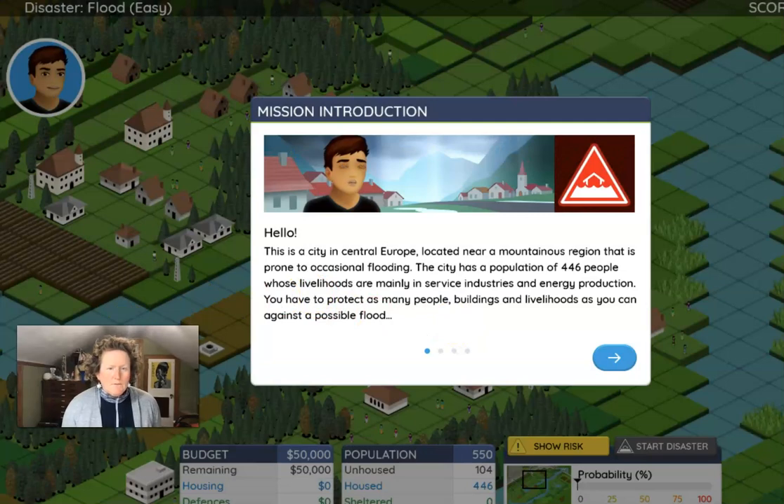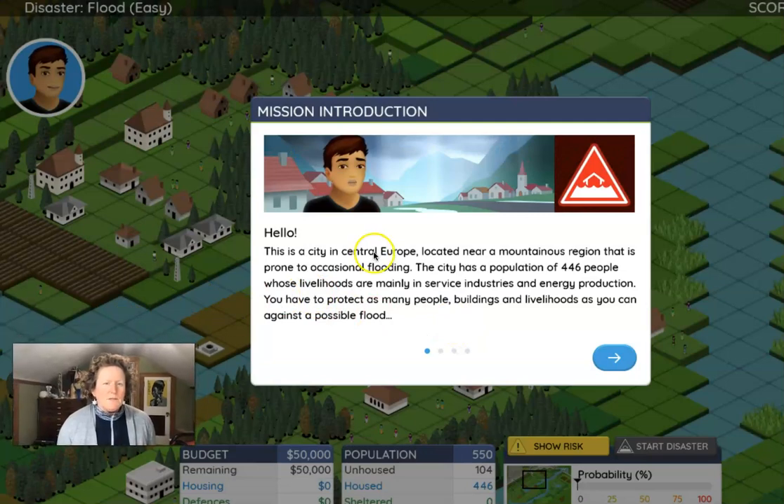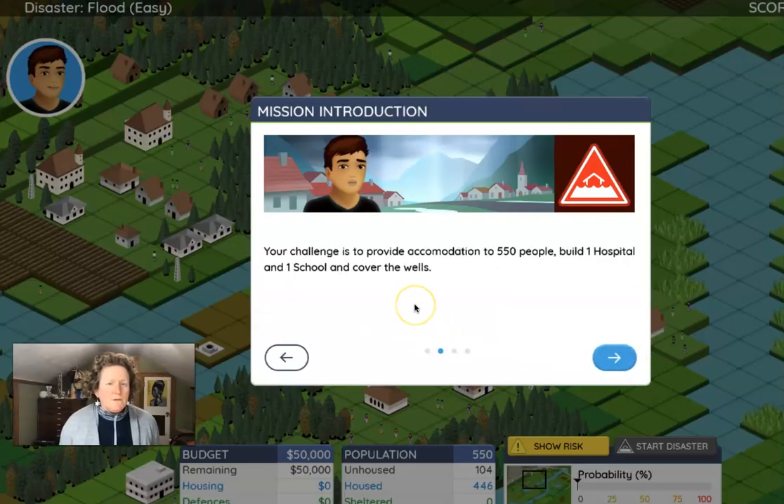Here we have a young man telling us: this is a city in Central Europe located near a mountainous region that is prone to occasional flooding. The city has a population of 446 people whose livelihoods are mainly in service industries and energy production. You have to protect as many people, buildings, and livelihoods as you can against a possible flood. Your challenge is to provide accommodation to 550 people, build one hospital, one school, and cover all of the wells.